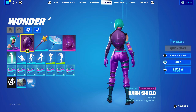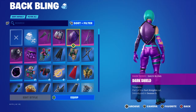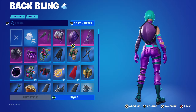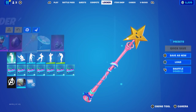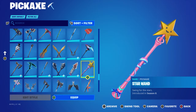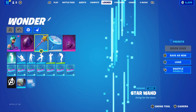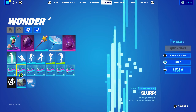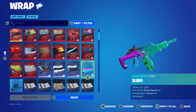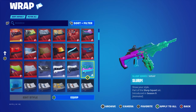For this combo I'm going for a mixture of the colours. The back bling is the Dark Shield, part of the Fortnite set introduced in Chapter 1 Season X - it's a Dark Series back bling and probably one of my favourites. The pickaxe is the Star Wand, an Iron Shot pickaxe introduced in Chapter 1 Season 8, with blue and a little bit of pink. The wrap is the Slurp, an Iron Shot wrap part of the Slurp Squad set introduced in Chapter 1 Season 9, using it for the purple, pinky purple, and blue. It's a nice animated wrap.